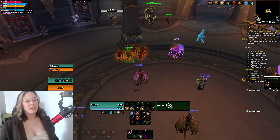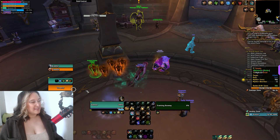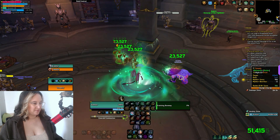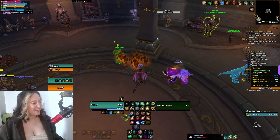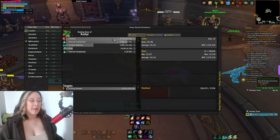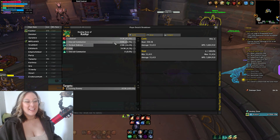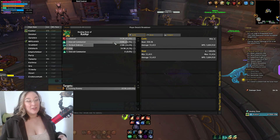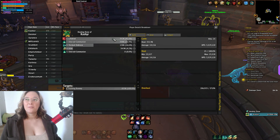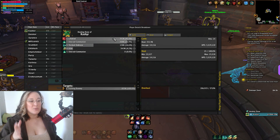Now let's take a look at how Emerald Communion interacts with lifebind. So we're going to spread out some echoes — I'm going to throw out three — and then Verdant Embrace onto Tuna, and straightaway hit Emerald Communion. Having a look at the healing meters now, you can see that Emerald Communion has still healed for 308k, but lifebind has added an extra 352,000 healing to your group. So while Emerald Communion is very strong on its own and a great emergency button if you need it, if you're able to prepare a little bit in advance and combine it with echo, Verdant Embrace, and lifebind, you can do so much more healing.